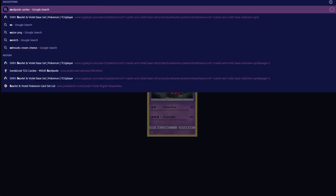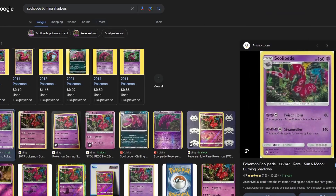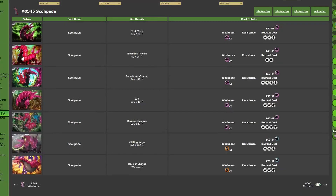Next we have the Scolipede from Burning Shadows by Ayasaka Yoshida. It's still a very low-quality image of the card, but it looks pretty cool actually. I think it's another 3D-generated Pokemon card, but I think it looks pretty nice. I like the background — it's very vibrant, with yellow and blue and green. Colorful. It's just not my personal favorite one, and I have nothing to seriously write home about.